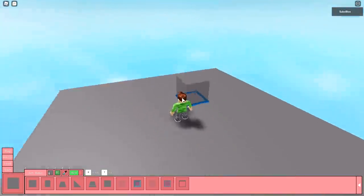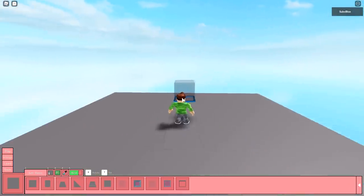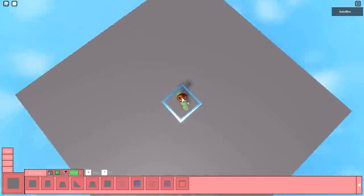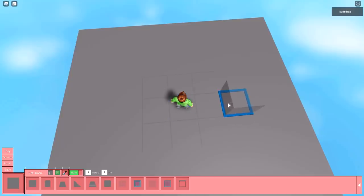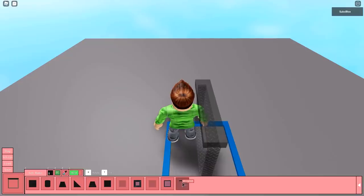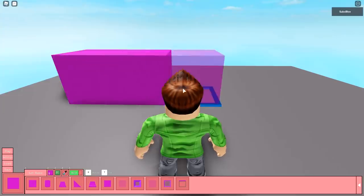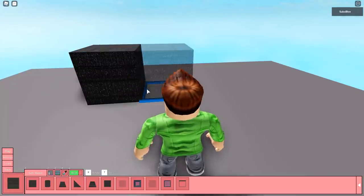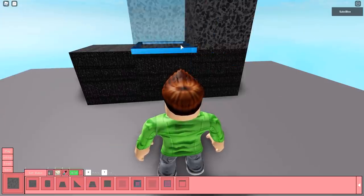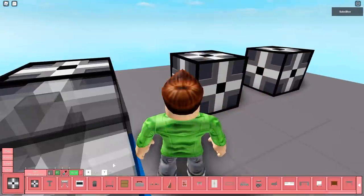The first tip any new Piggy builder needs to know is how to make the best use of your camera. Since your character is unable to fly around or free cam, you'll need to use the zoom mechanic to get a wider view of your mapping area. By zooming out, you're able to get a huge view of the mapping plane — that way you can expand your floor, build platforms, and create walls. For closer, more precise things like decorations and doors, you'll need to zoom right back in again.